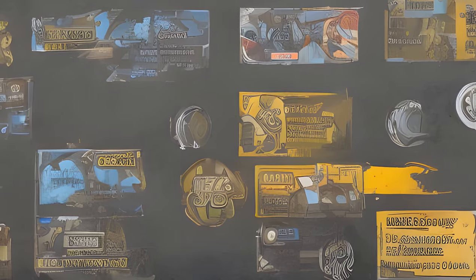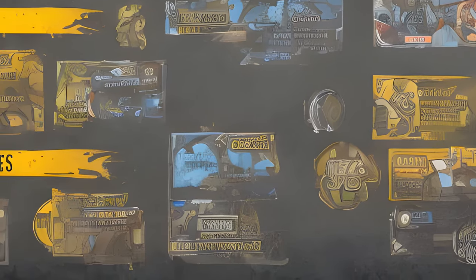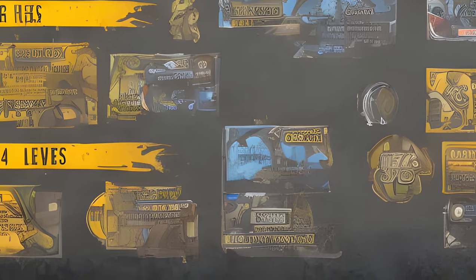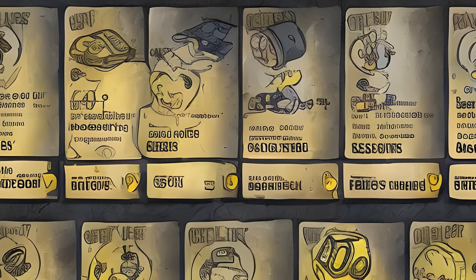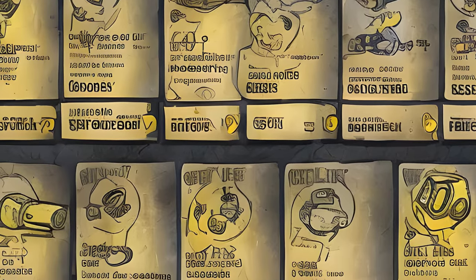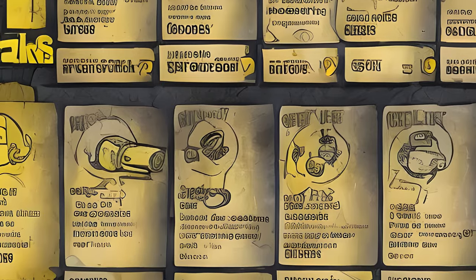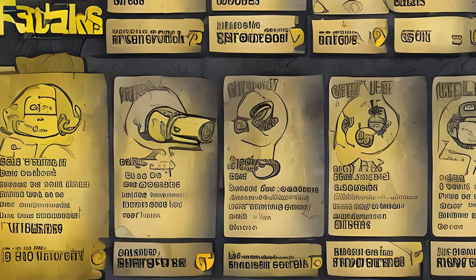Players will also receive perk card packs at levels 4, 6, 8, and 10, and on every 5th level up afterwards. After level 50, players will continue to level up and receive card packs but cannot increase or reallocate points to any SPECIAL attribute, at least before the Locked and Loaded update that introduced the ability to modify SPECIAL points and perk card setups.